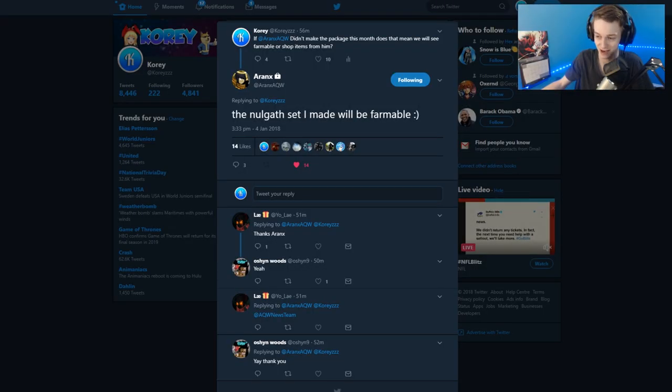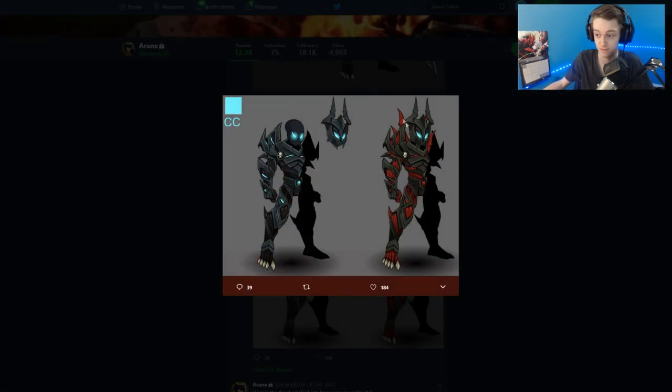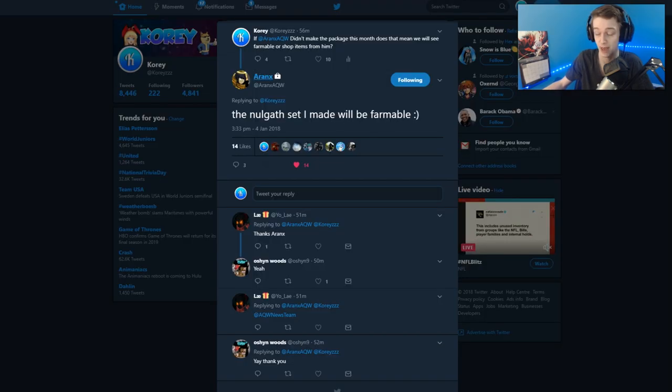As of editing the video, A-Ranks confirms that his Nulgath set will be farmable. I'm not sure if it's the red or blue version — it says CC on blue right there. Maybe it's the color custom one or maybe not. I think he did design this as a package for January, but they changed the plans and replaced it with the Void Overlord Evolution. So this will become a farmable package.